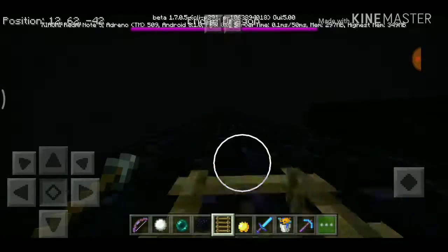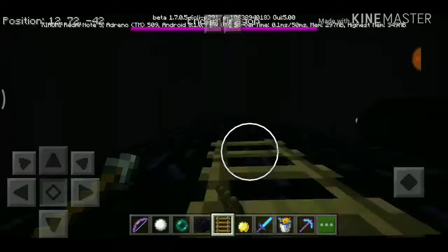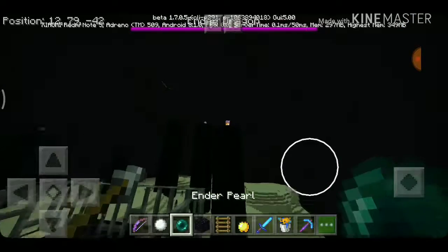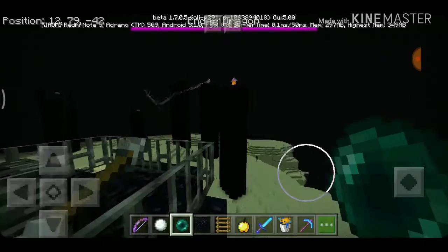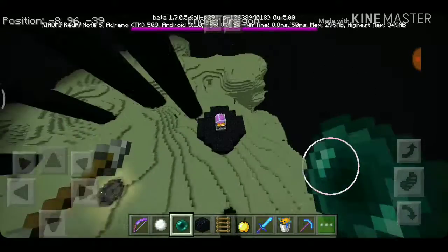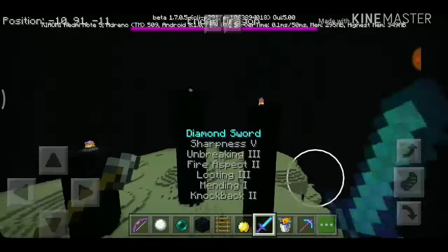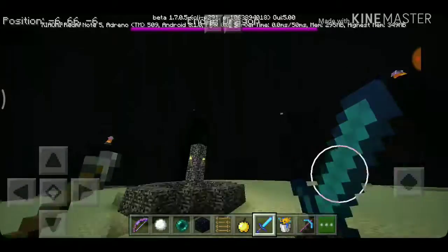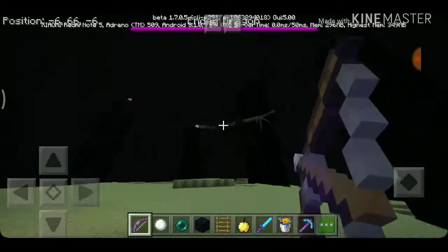To destroy the caged End Crystals, you can use ladders to climb up and spam your right-click attack. You can also teleport to other platforms using Ender Pearls. Try not to throw the Ender Pearl into an End Crystal — you might explode it and then teleport right into the explosion.